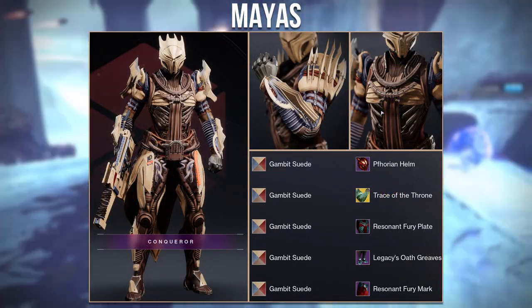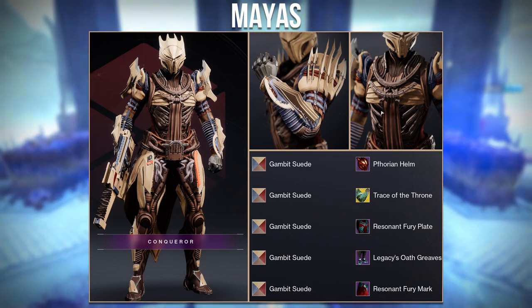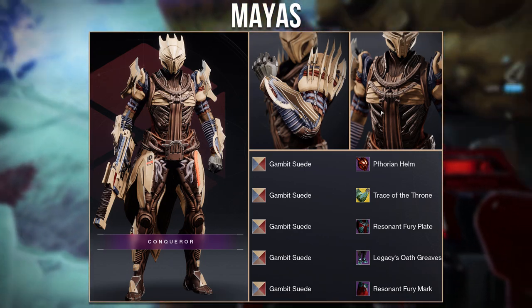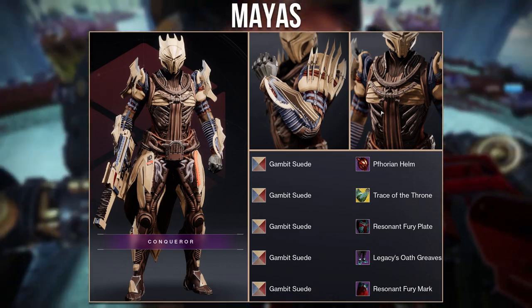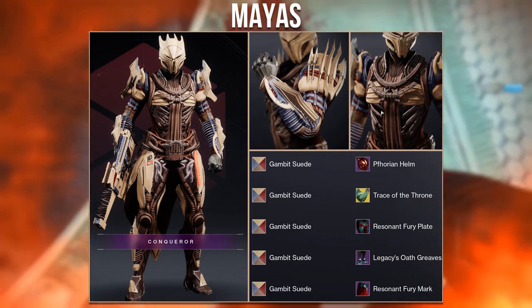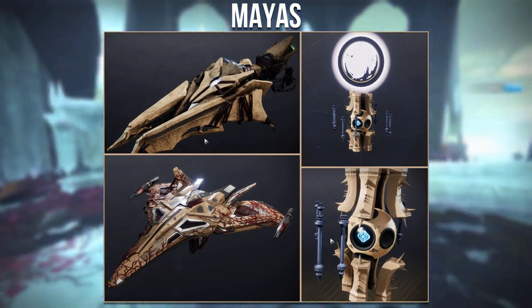Moving on, here is a set from Myers using the new raid armour as well as the new exotic ornaments Trace of the Throne. The Thorin helm is a perfect fit for this chest and arms. What I really like is that the chest plate has a moving ribcage effect — it fits really well with the shader as it makes it look like flesh with all the parts opened up. This whole look also blends very well with the Ghost Shell, Ship, and Sparrow they provided.